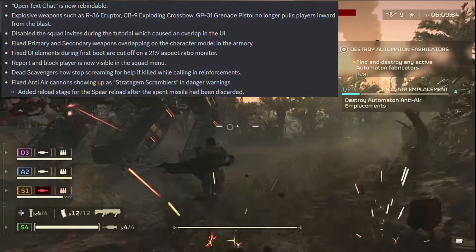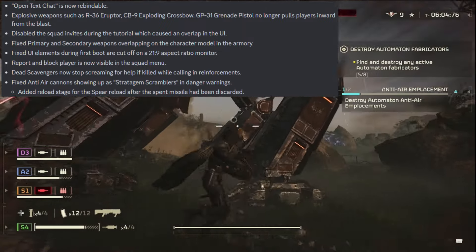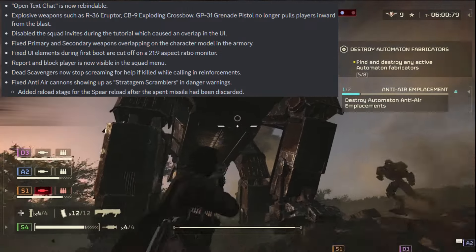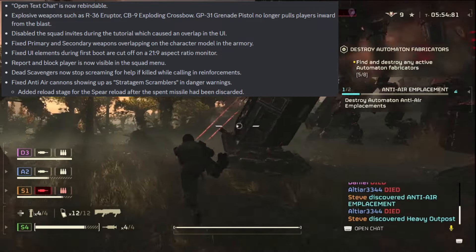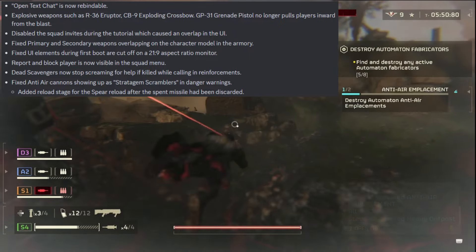Dead scavengers now stop screaming for help if killed while calling in reinforcements — what?! Fixed anti-air cannons showing up as stratagem scramblers in danger warnings. Added a reload stage for the Spear reload after the spent missile has been discarded. Those are all the fixes — tons of fixes.